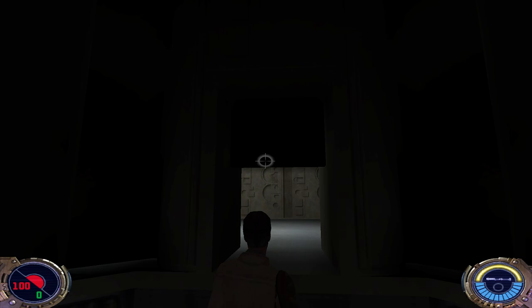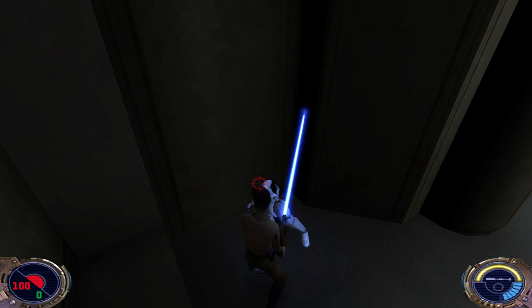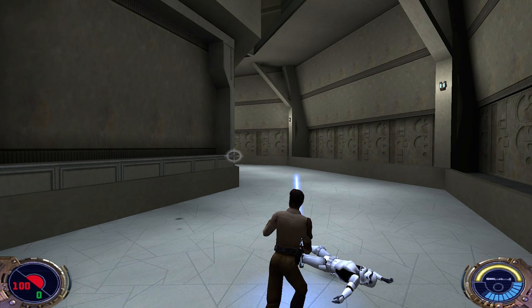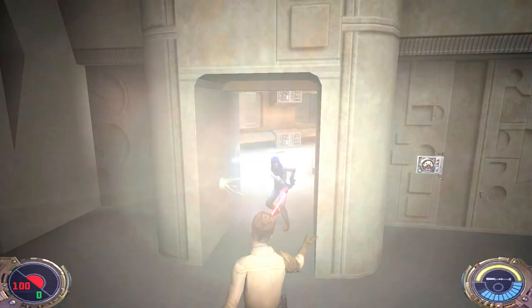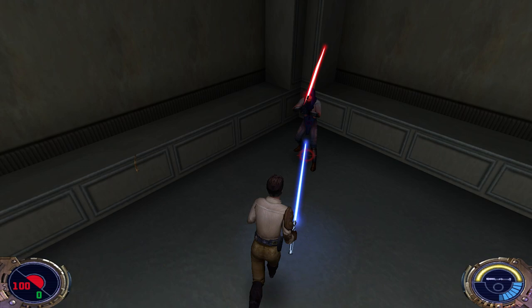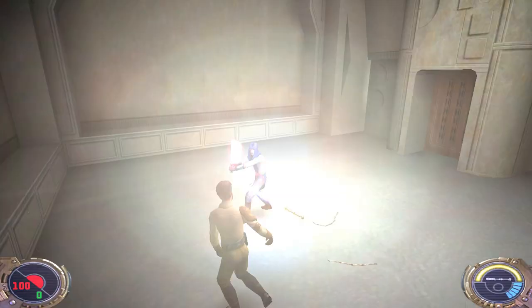Surround him. That was the thing with the security key — there was one more room upside. But first, let's get rid of this Reborn here and then those stone troopers inside those rooms.